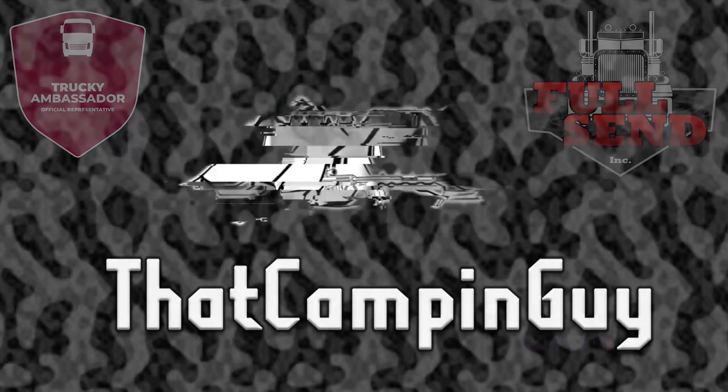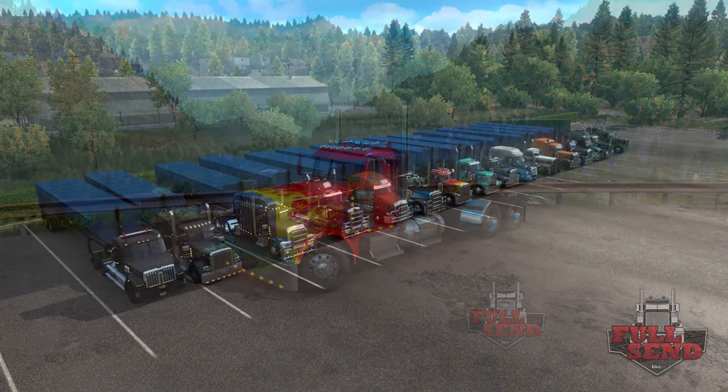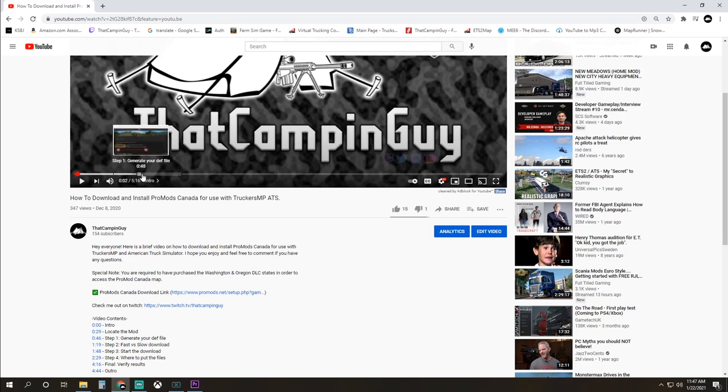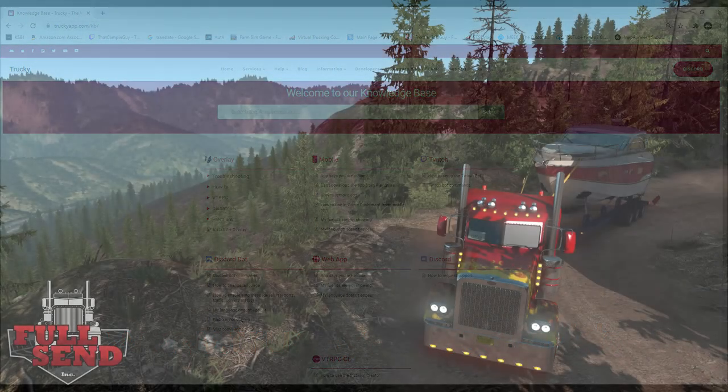The starting point for the tutorial assumes you already downloaded the Truckie overlay. If you do not have Truckie installed, please click on the link that pops up in the corner or click on the link in the description for my short install video. The progress bar is segmented into chapters so you can skip to what you need. There's also a chapter list in the description. You can also visit truckieapp.com/kb for a knowledge base on all things Truckie.